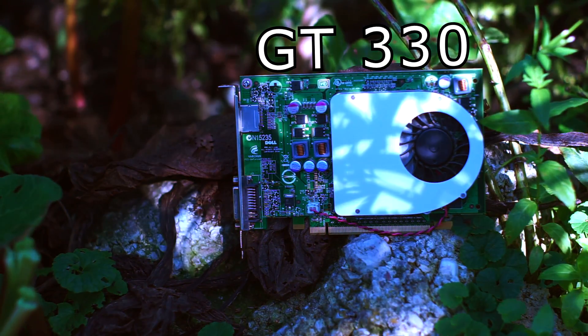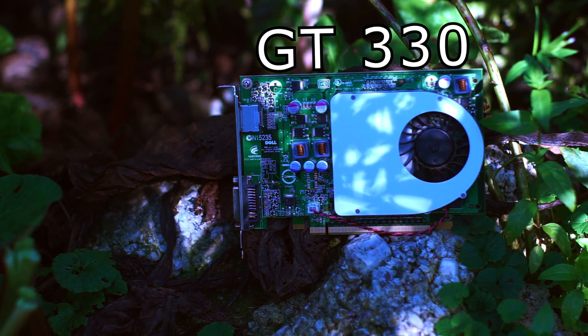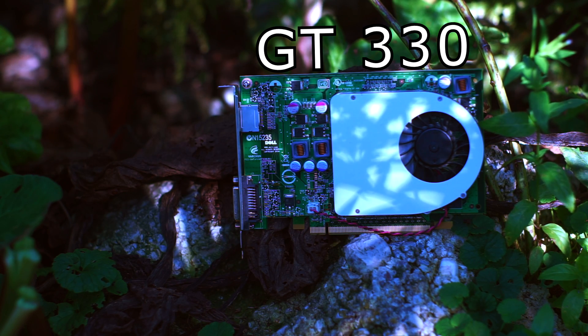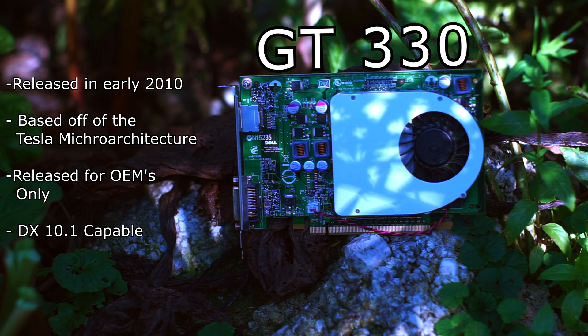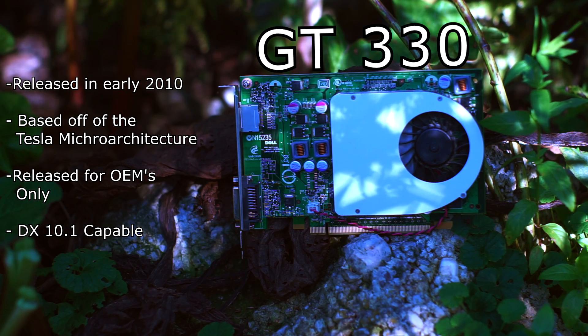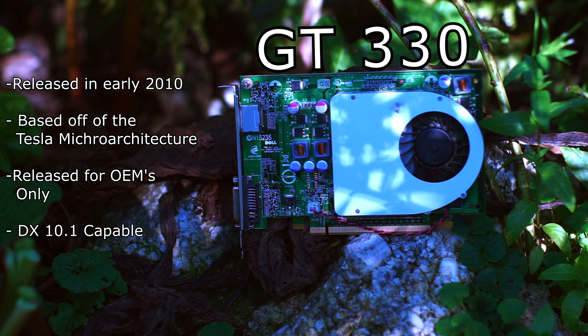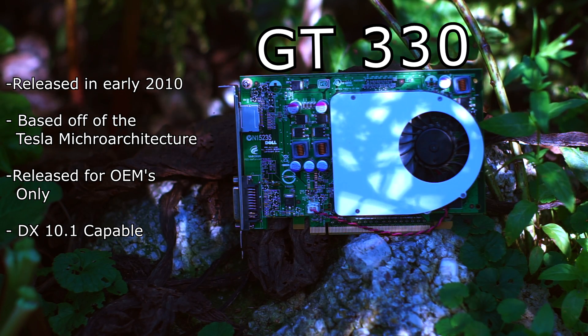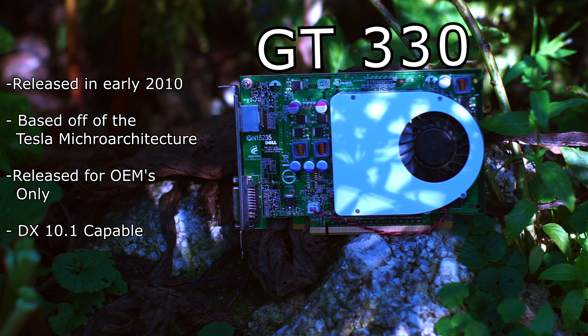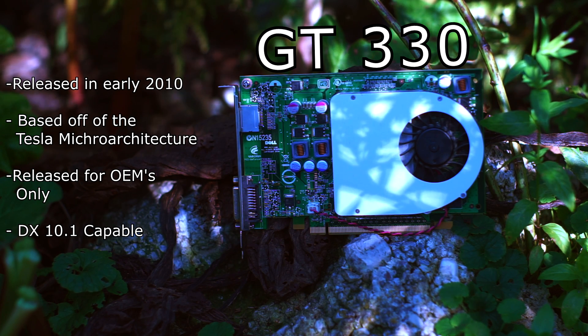The GT 330 is the second most powerful card in NVIDIA's long-forgotten 300 series. The 300 series was released in early 2010, about one month before they released their new 400 series Fermi cards. The 300 series cards, like this one, were never available for retail sale, and were only ever found in OEM systems. This particular card was pulled from an old Dell.